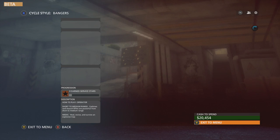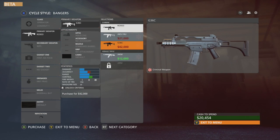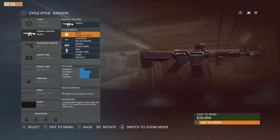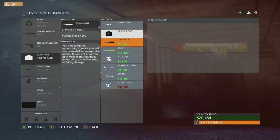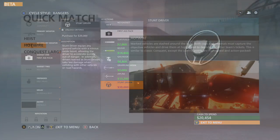We just got to have a quick look at our character customization — we have about twenty thousand dollars to spend. I've been playing for a little bit. I'm saving up for our first gadget and that is going to be the Stunt Driver — it's a 39 thousand dollar perk. It equips any ground vehicle with a nitrous oxide boost, allowing the driver to accelerate quickly out of danger. In addition, drivers trained as stunt drivers take less damage when colliding with other vehicles or road hazards. That sounds pretty damn nice.